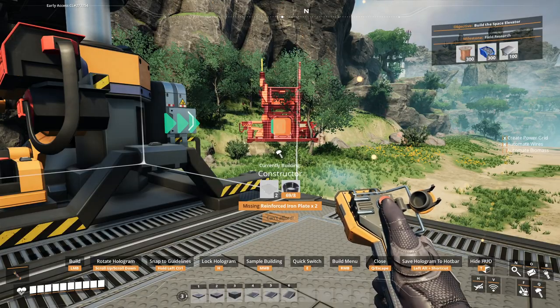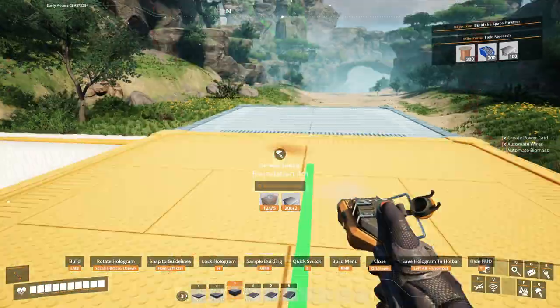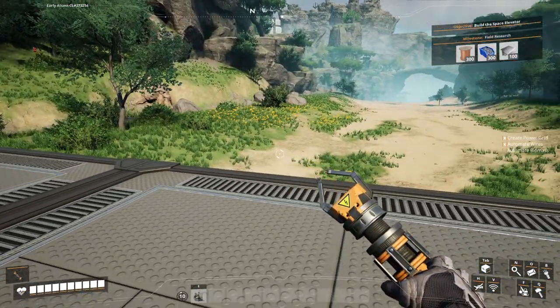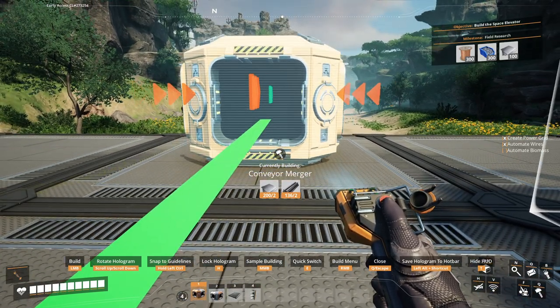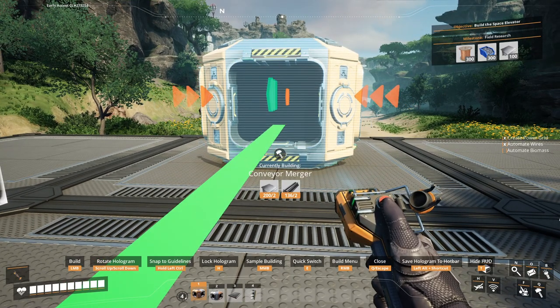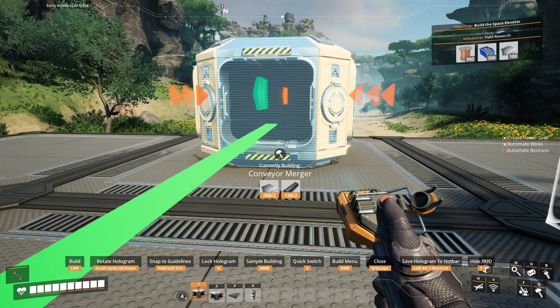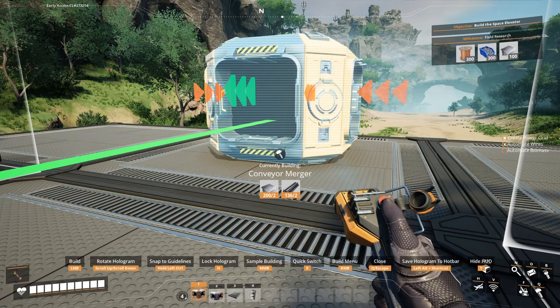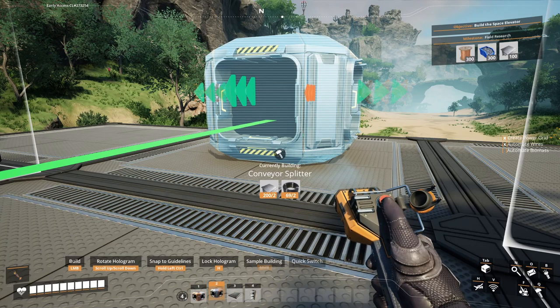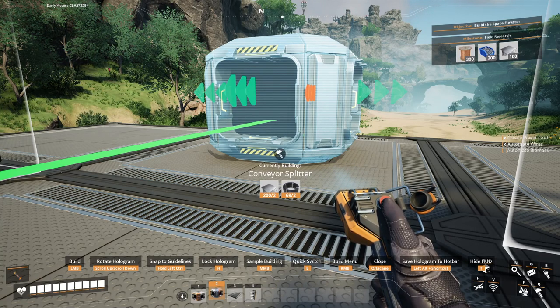We've got two constructors — need a little more foundation. For the first time we're going to put down our merger. You'll notice the red arrows are what goes in and the green arrow is where it outputs — one output and three inputs. On a splitter it's one input and three outputs. You don't have to use all inputs on a merger or all outputs on a splitter. If you have 60 going in and use two outputs you get 30 coming out each; use all three and you get 20 each.